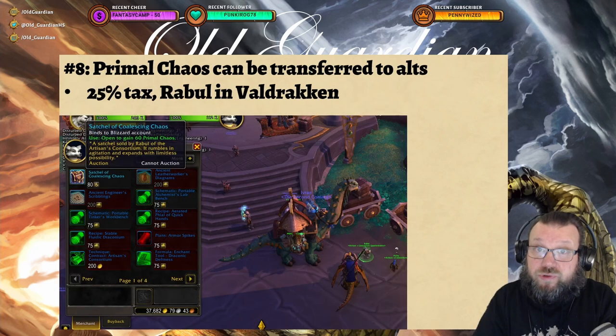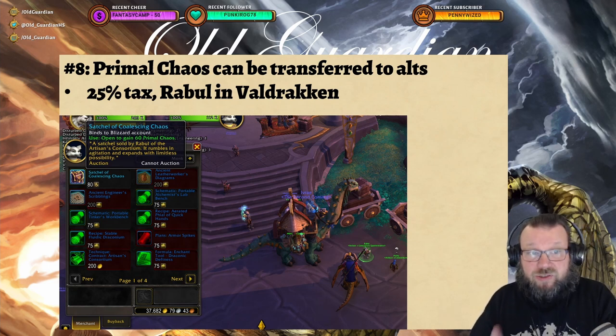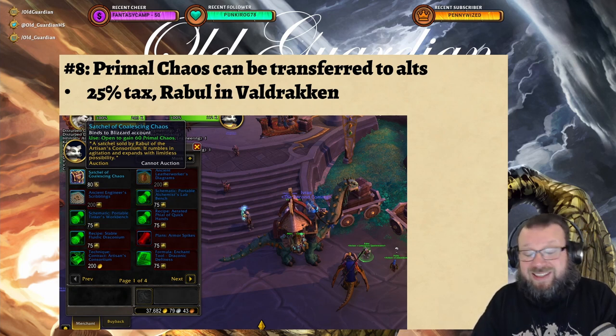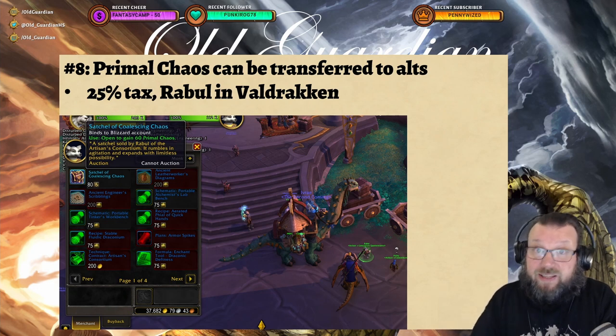Finally, as you approach level 70 and want to get crafted gear together, you have your sparks from the spark skip — but as an alt you probably don't have the Primal Chaos that those recipes require. Primal Chaos can now be transferred to alts via Rabul in Valdrakhan, though there's a 25% tax: you pay 80 Primal Chaos to receive a satchel that opens for 60 Primal Chaos. It's still a useful way to transfer Primal Chaos from your main so your alt can get gear crafted as soon as they hit level 70.